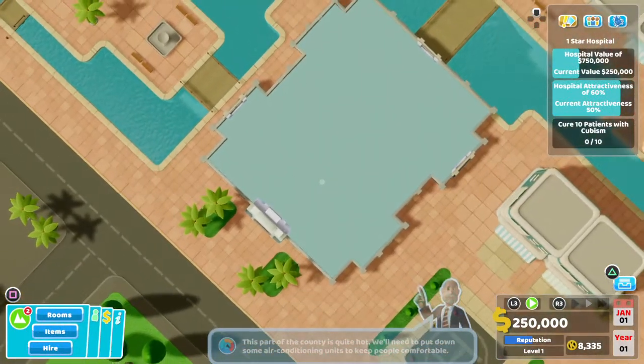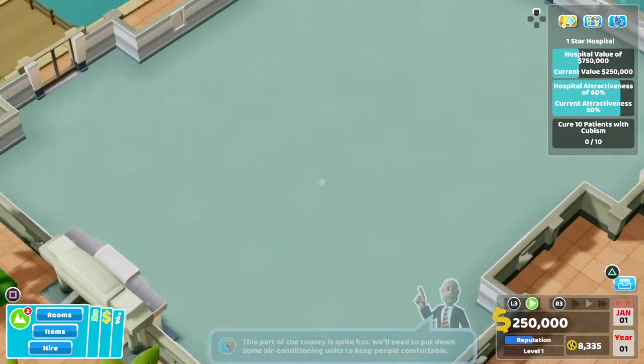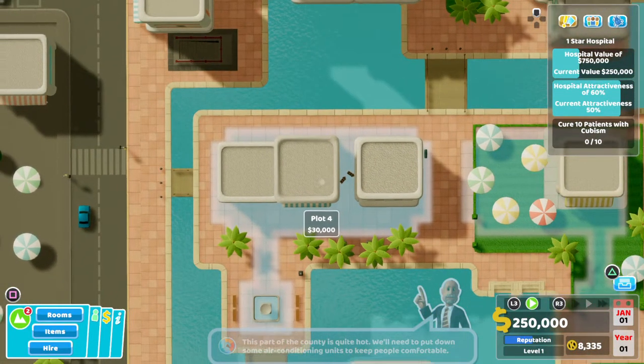Let's pause the game and have a look. In here we're going to be curing cubism — we got it for the first time in Sweaty Palms, so it's going to be our main illness focus for the one star. In the top right: hospital value of 750, attractiveness of 60%, and cure 10 patients with cubism. As we go through the stars it switches to hospital value, attractiveness, reputation, and cure rate. Attractiveness is a theme throughout but we can just slap on some gold stars and fountains and we'll be good.